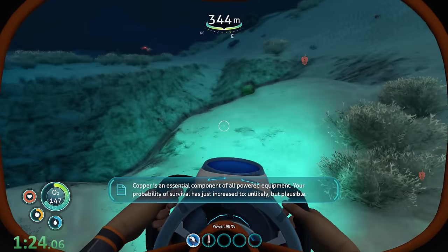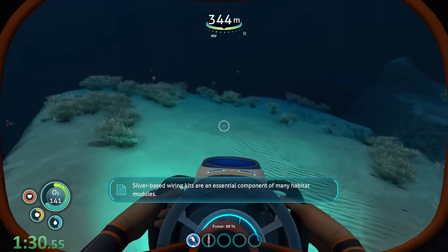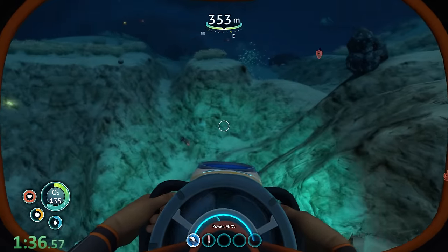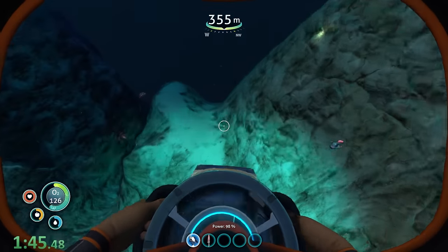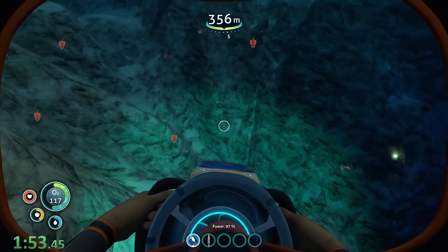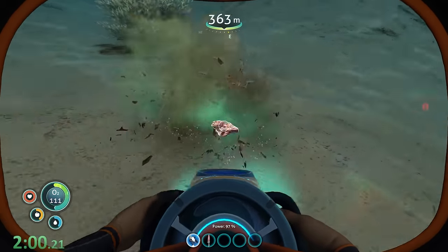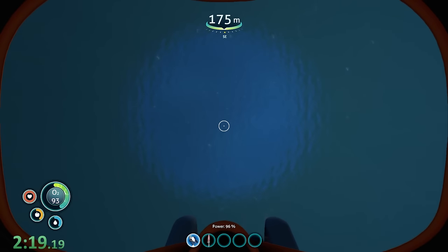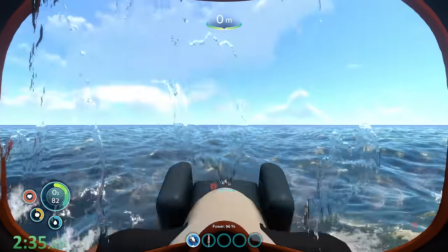There's a decent amount of resources right here, so let's grab them. We need that silver and that lead, and we're going to need this metal salvage and this quartz. We have all the lead and the silver we're going to need — we just need titanium and quartz at this point. We also need to go up for air relatively soon. I'm going to grab these 2 right here and then go to the surface. We have escaped the void, but we need to be really careful because we're in the dunes biome and there are tons of reaper leviathans.